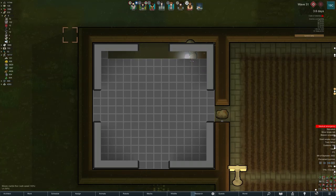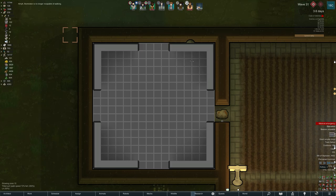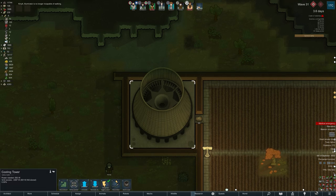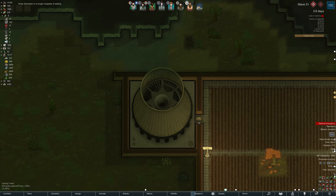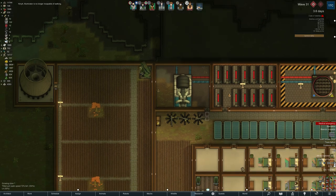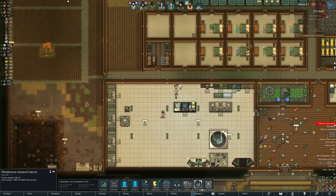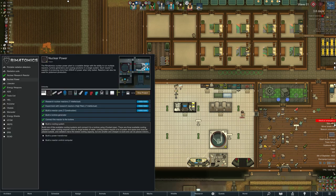The cooling tower is almost complete — I've surrounded it in a wall because the last thing I need is for them to destroy it. If it's destroyed in a raid and the nuclear reactor is still on, then my base will be no more. There is the tower exactly as it stands — that allows the steam to dissipate, which takes the heat away. So we now have the three buildings required for a nuclear reactor.